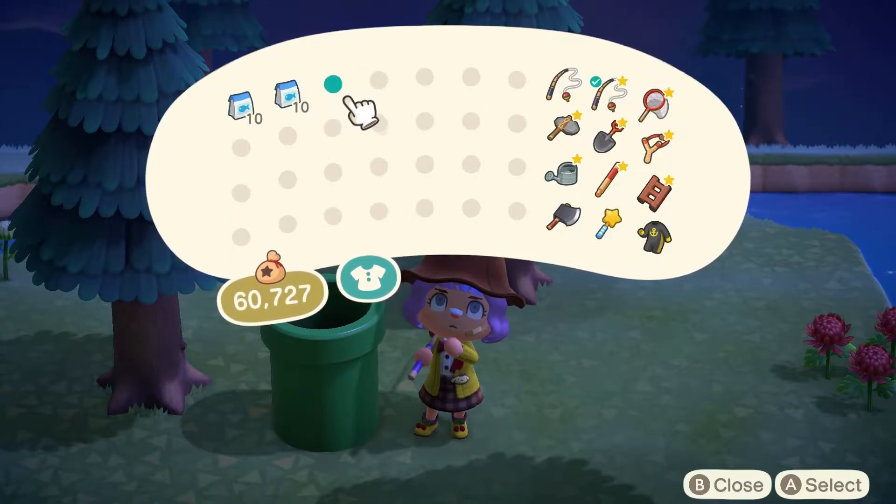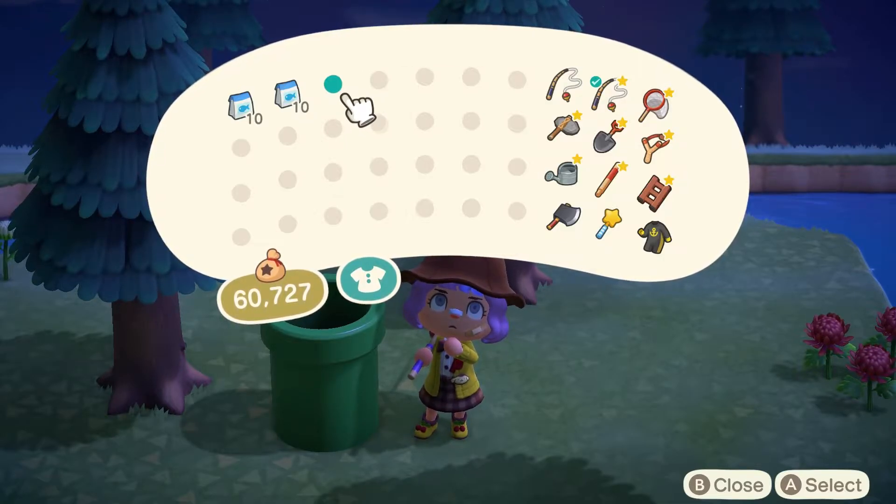The first thing you want to do is place a Mario warp pipe by the location of the fish that you're trying to catch, and the other one right outside your door. This ensures you are using the least amount of time possible to get to the location you want. Your second step is to make sure you have your 20 bait crafted and they're in the first two slots of your inventory. You also want to make sure that your fishing rod is out and in your hand to maximize efficiency.